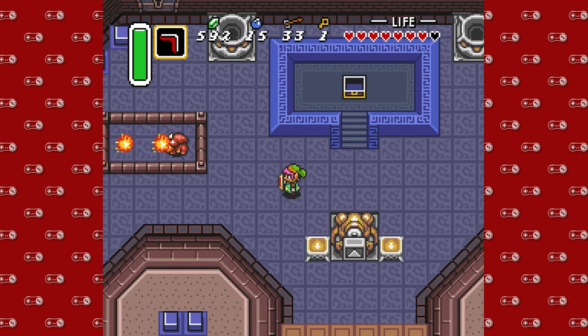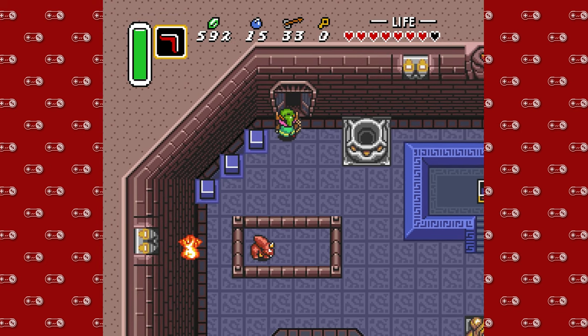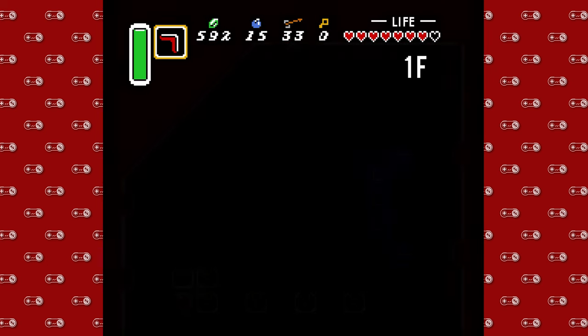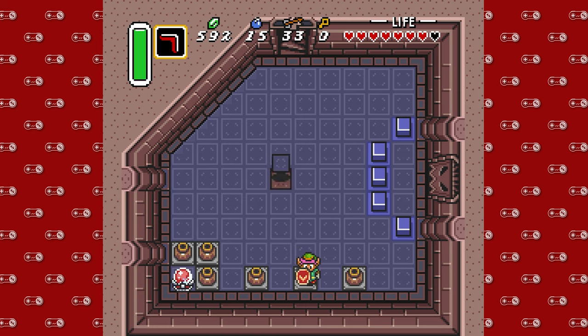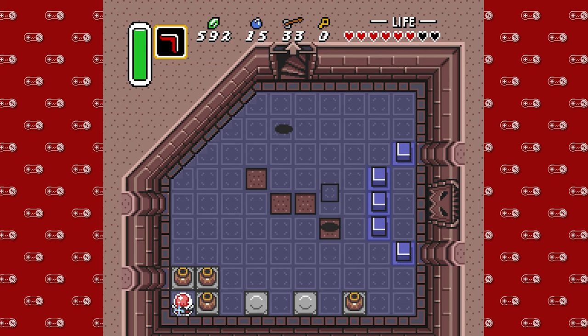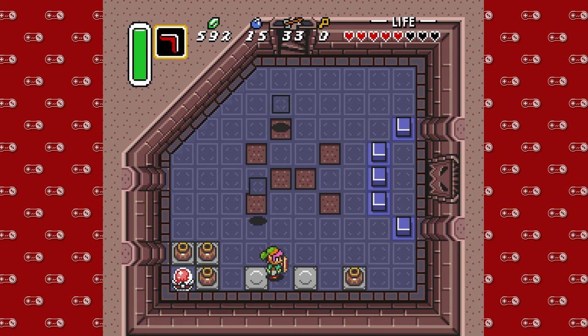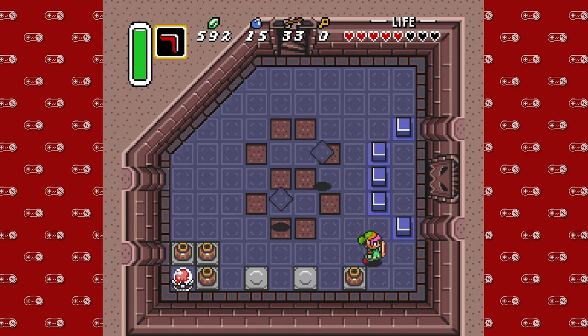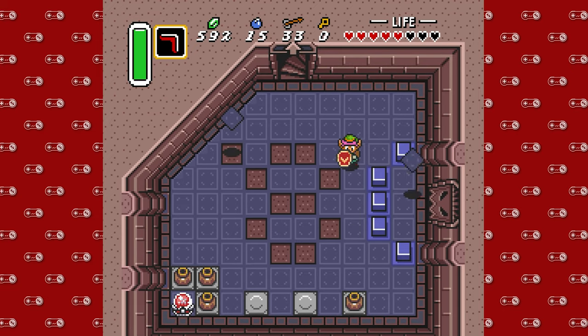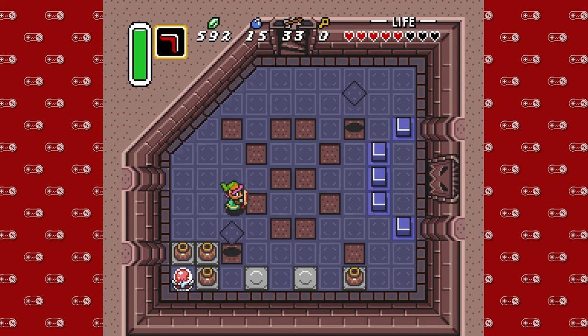You got some flame-spitting Triceratops things. This is just not a very long dungeon, not a very tough one. The crystal switches can get kind of annoying if you're not ready for it. And one of my least favorite gimmicks of A Link to the Past, and pretty much any Zelda game, are flying tiles. As you're about to see, I do have a little bit of trouble with this.